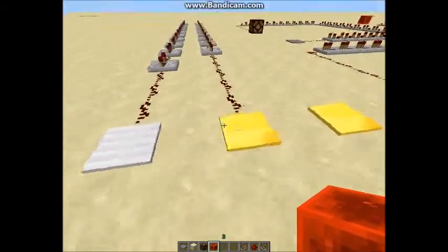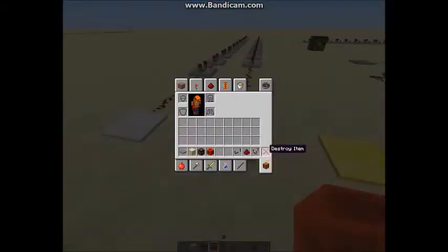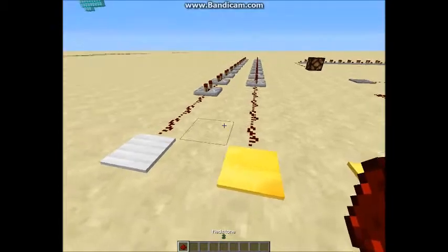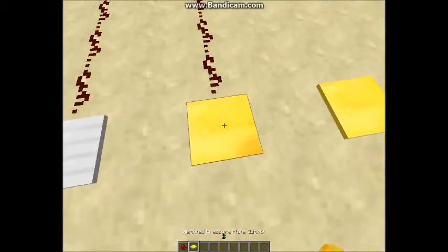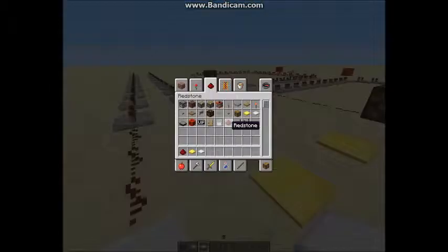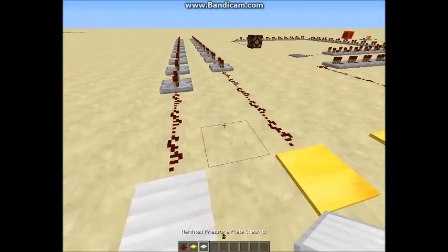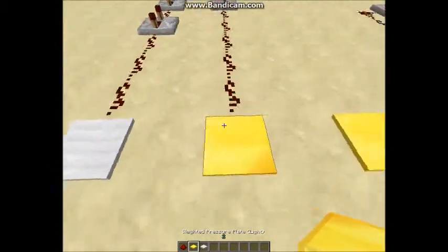The next one is weighted pressure plates — heavy weighted pressure plate and light weighted pressure plate. The iron ones are heavy, the gold ones are light.